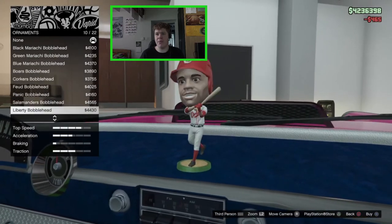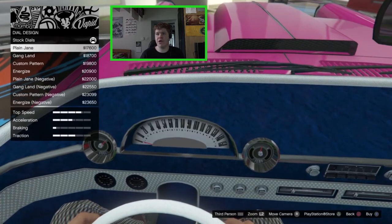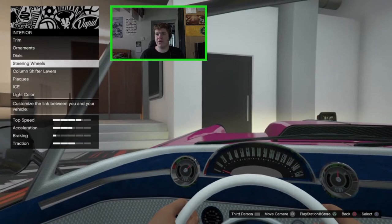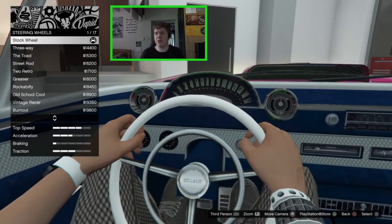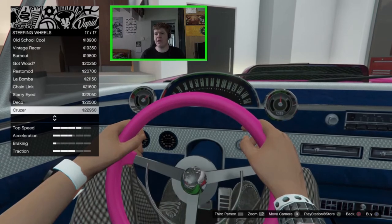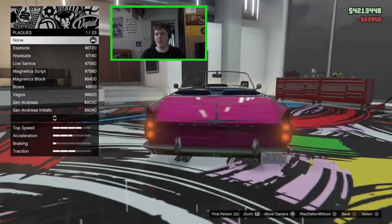For ornaments, we've got all the usual bobbleheads but I'm not a fan of them. The dials can be changed to a custom dial, but I actually like the stock one so I'll leave that. For the steering wheel, we have a very low-textured Declassé steering wheel — let's change that for something nicer. The Cruiser actually looks really nice, so we'll go for that. Not a fan of column shifters, so we'll leave that.